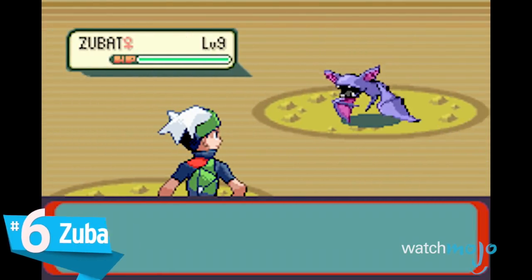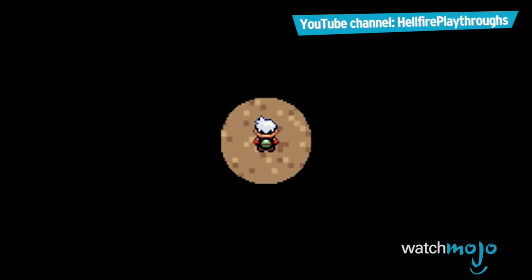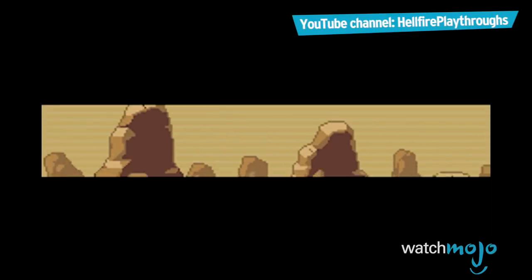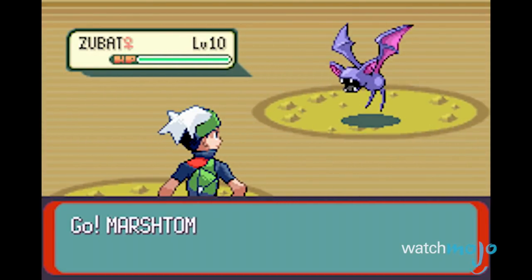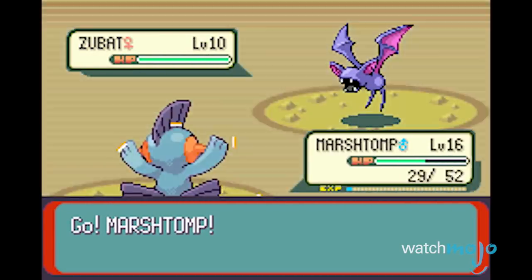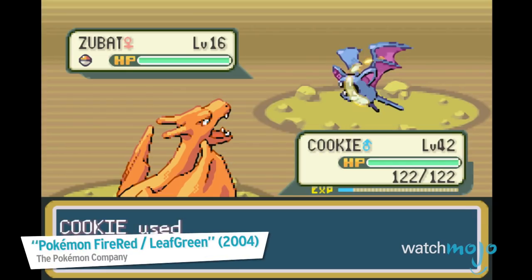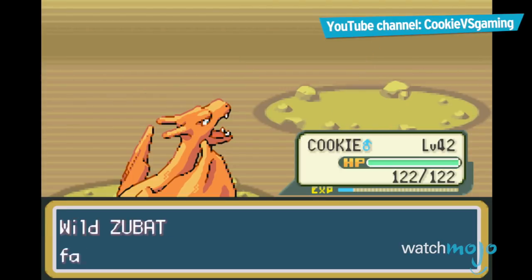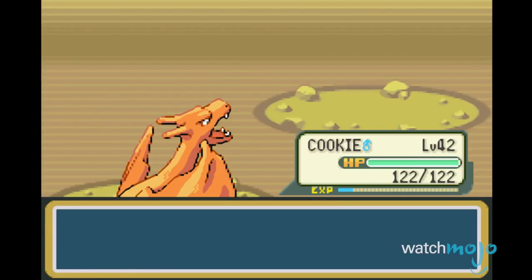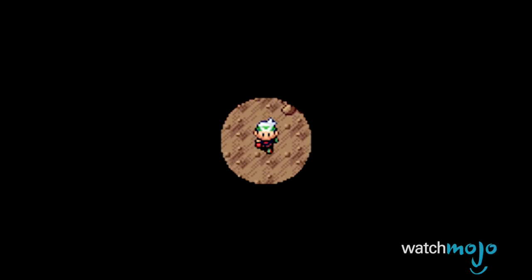Number 6: Zubats. Probably the biggest reason players pad out their inventory with max repels, the seemingly endless supply of bats drives us crazy every time we enter a cave without fail. They spawn every few steps, and after you catch your first one to fill out your Pokedex, you're gonna get tired of spamming the run away option. Good luck if you're in there looking for ground or rock types, because you're gonna be seeing a whole lot of these flying rodents instead.